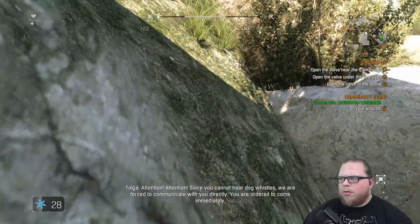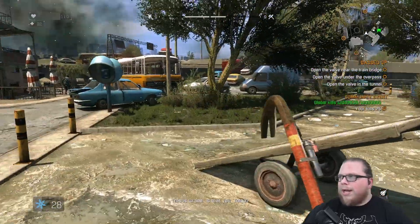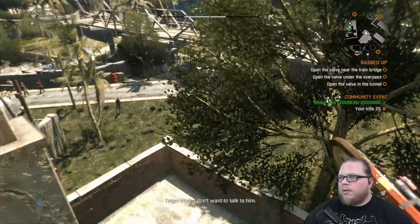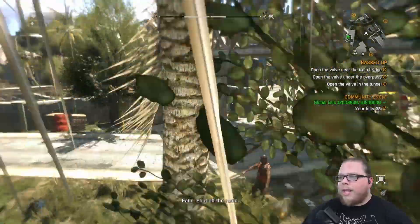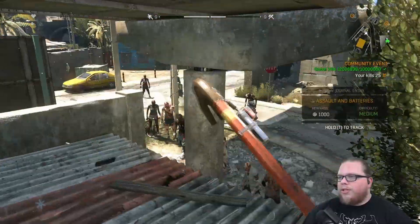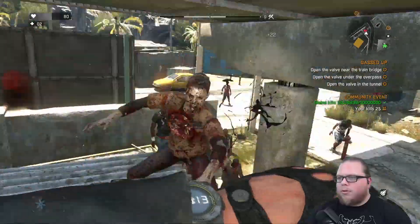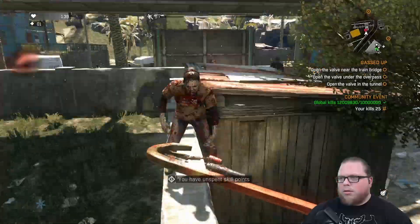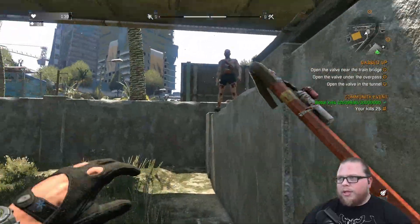Attention attention attention — since you cannot hear dog whistles we are forced to communicate with you directly. You are ordered to come immediately. This is Green — is that you, Toga? He wants to talk to us. Well, I don't want to talk to him. How did I land directly between them with that dropkick — that's outrageous. All right, there should be a gas valve here. Oh, this is what we saw earlier — I understand. Why is my flashlight on? There it goes, it can toggle now — earlier it wasn't working.